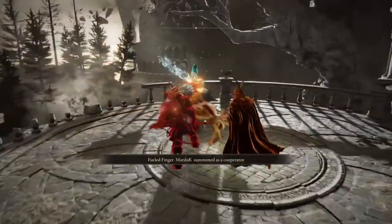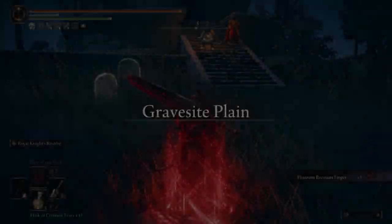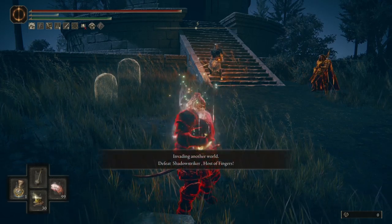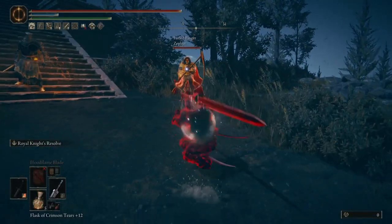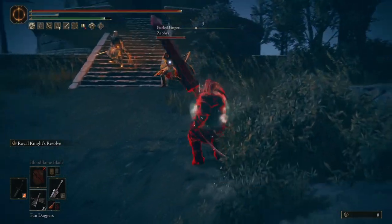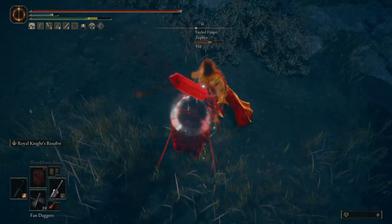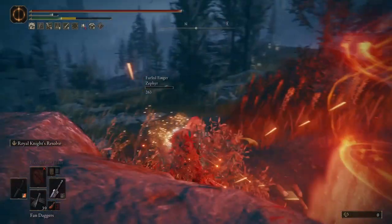The three-man squad assembled, and that's why you wear armor. Now for everyone's favorite weapon — the Gut Sword. I'm running Royal Knight's Resolve here with the Crouchpoke Talisman and Two-Handed Sword Talisman. Thanks to Dielovski for this build — it is pretty strong.